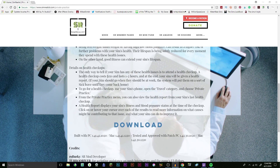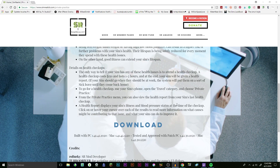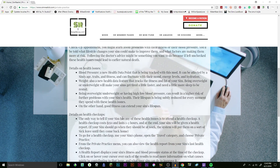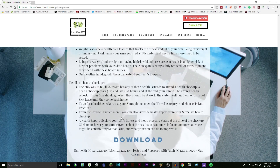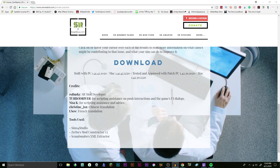At the end, your sim will be given a health report. If your sim should be at work, the system will put them on a sort of sick leave until they return home. To go for a health checkup, use the sim's phone, open up the travel category, and choose Private Practice. From the Private Practice menu you can view the health report from your sim's last checkup, which displays fitness and blood pressure status. You can click or hover over each result to read more information. And 150 simoleons isn't that much — you can make that by selling a painting.